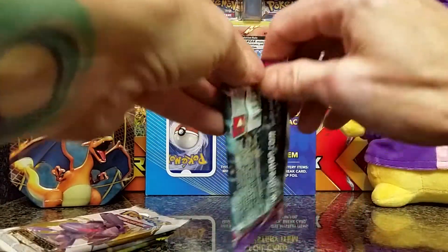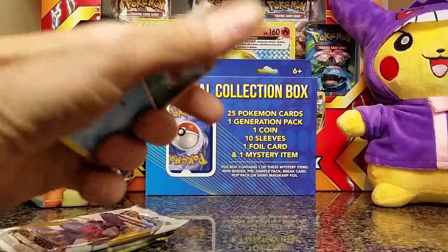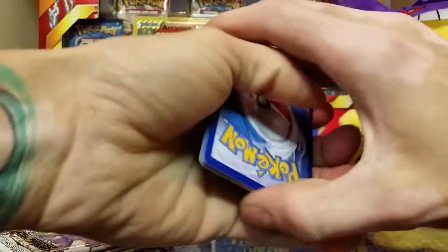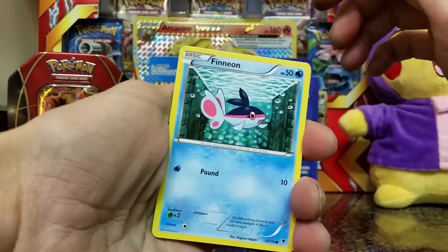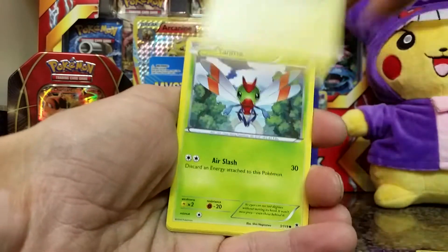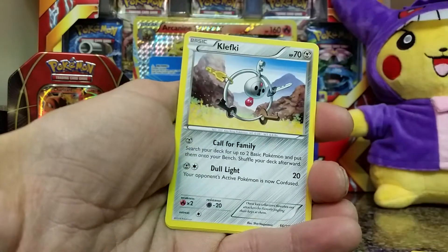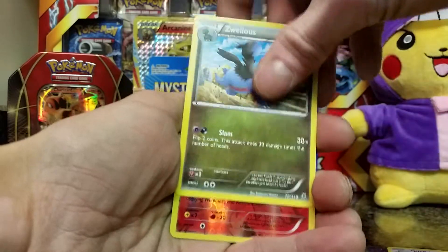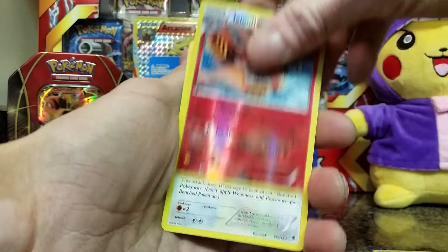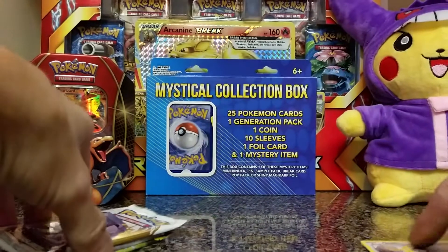Phantom Forces — the Aegislash on the cover. I do a thing where if I find an EX or ultra rare, I'll give out the code for the pack. We got Finneon to start things off, Luvdisc, Joltik, Yanma, Copperajah, AZ trainer card — not too bad, I'll put that to the side. Cresselia, Zoroark, ooh look at that — Talonflame reverse rare! And a Diggersby.